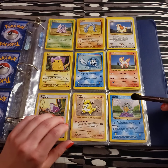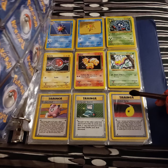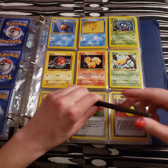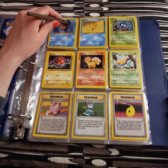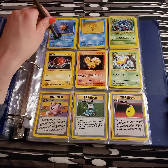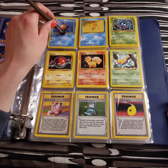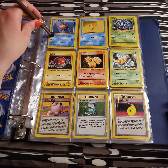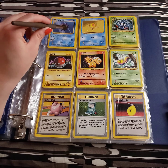So last time, we ended with this page here. So let's see what we have next. Looks like we'll be starting with Starmie. He is one of Misty's main Pokemon, and he has 60 HP. Move: Recover, and Star Freeze, which does 20 damage.